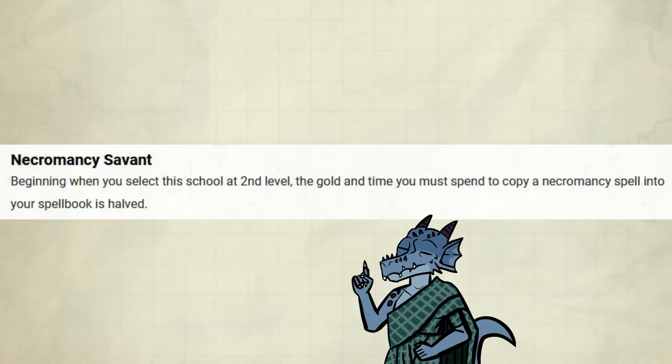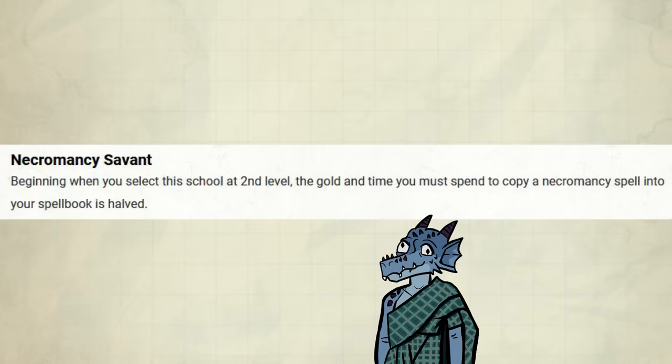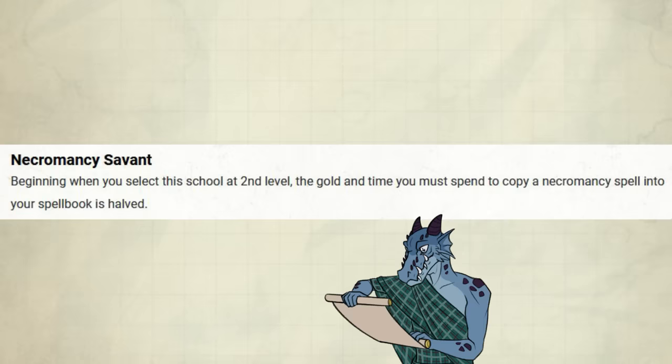As expected at this point, you get two features right at level 2. Versus your typical Savant feature, which for some reason wants to make you less willing to pick up spells fitting for your subclass when you level up. Necromancy Savant: beginning when you select the school at second level, the gold and time you must spend to copy a Necromancy spell into your spellbook is halved.